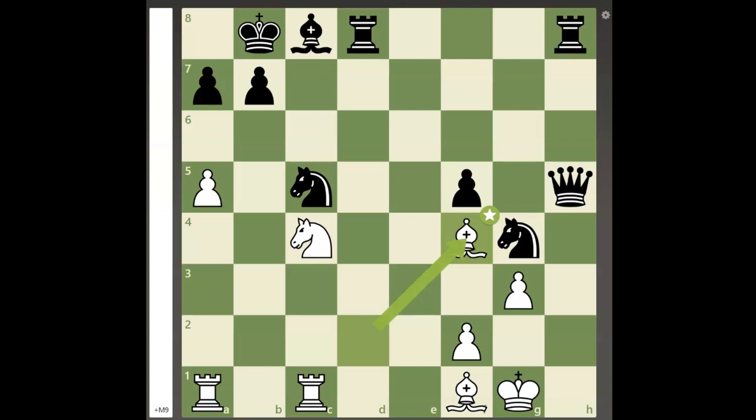Black can throw a few pieces into the bishop's way, but since none of those squares are defended twice, white's bishop will just capture them and the situation remains unchanged. So black chooses to retreat his king to a8.